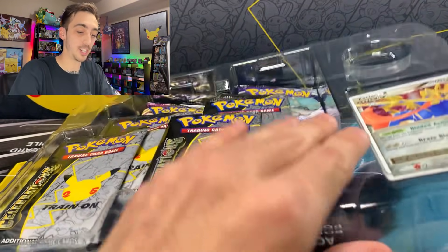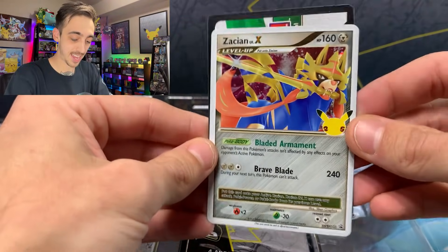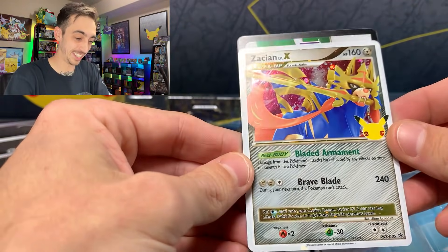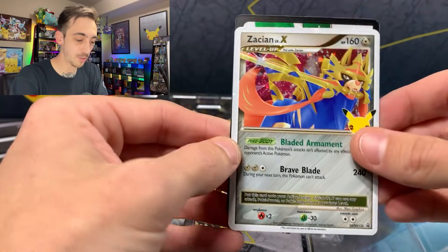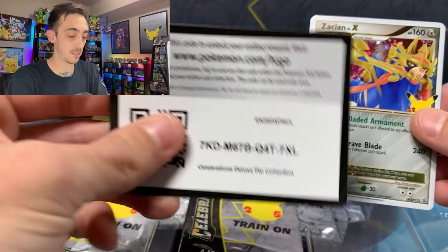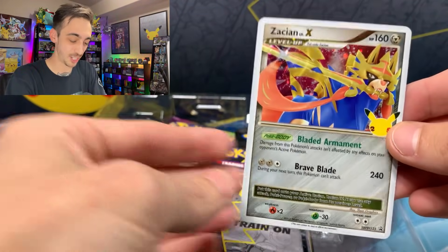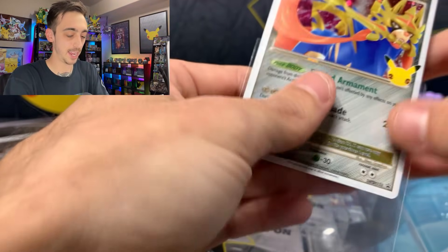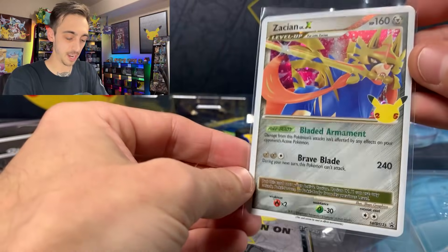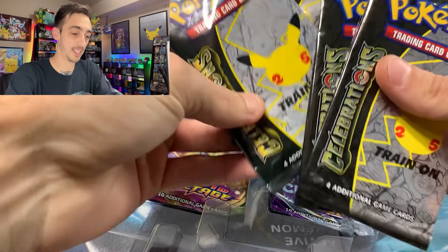Let's see this Zacian Level X promo — that looks really, really clean. I've been really excited to get all of the extra promos. This box, along with the collector's chest, I think I'll almost have all of them. Let's drop the Zacian Level X into a sleeve. Very, very cool. And four packs of Celebrations.